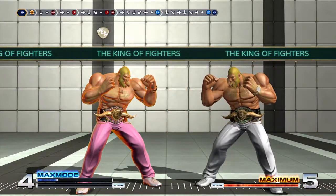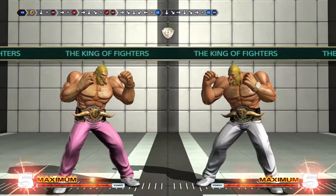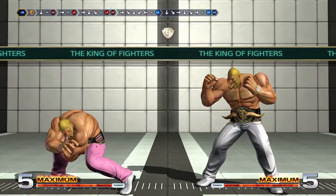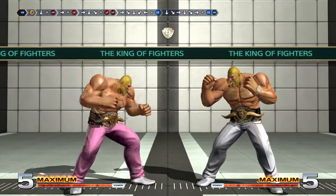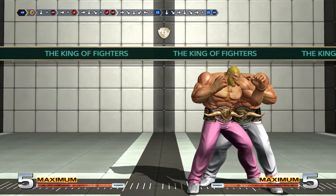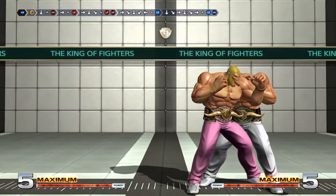We do a DP with two punches — the wall bounce — and then we catch them with the normal shoulder bash, the back bash, and go directly into super like that. But the EX version of that. I accidentally did a super there.